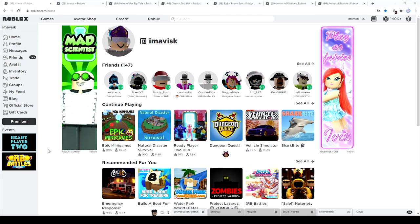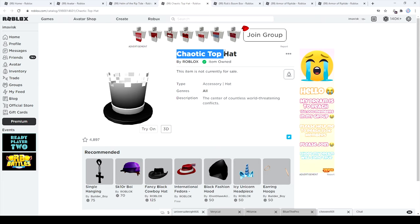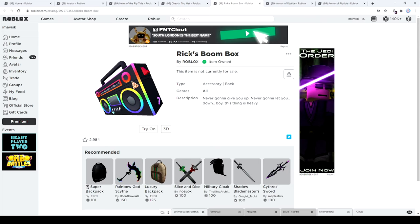Hey guys, what's going on — my name is Avis, welcome back to another episode. In today's episode we're going to finish my mini series for the Ready Player Two event and get the last three items. I'm going to split this into three parts: first we'll get the helm from Sharkbite, next we'll get the Chaotic Top Hat, and then the last one is the Rix boombox.